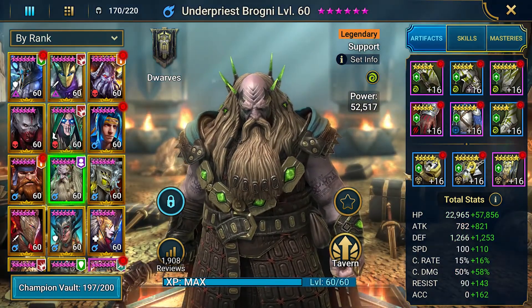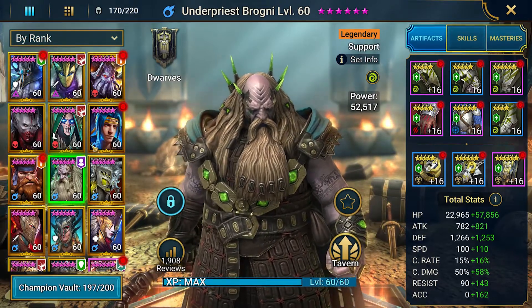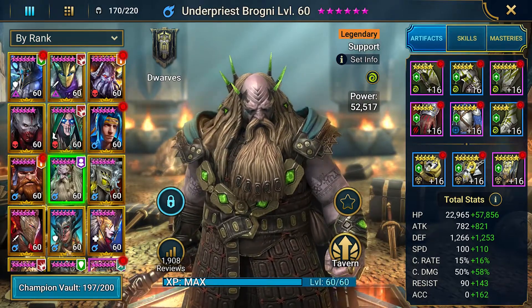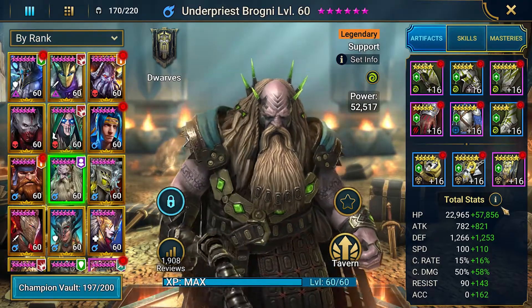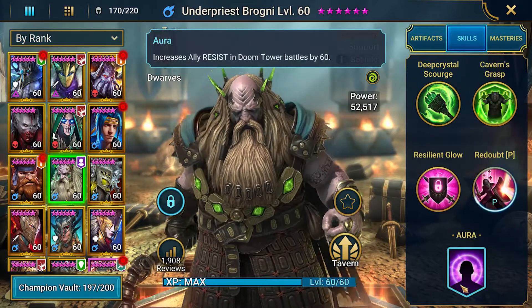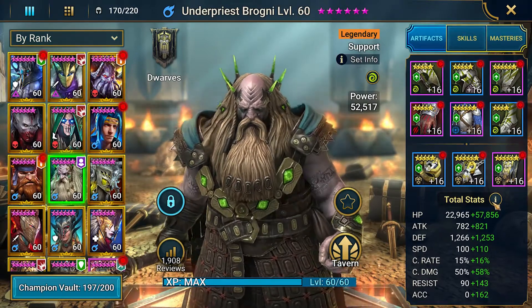We then have Underpriest Brogny — literally probably the best champion that I have currently. Him and Badal just share the mantle right now. We've also got Sail of the Drake to look at next. Brogny is in a stun set and he's putting in work: 80,000 health points, 1,600 attack, 2,500 defense, 210 speed, 31 crit rate, 108 crit damage, 233 resistance, and 162 accuracy. He is also bringing another 60 resistance in Doom Tower battles, which is super important in climbing the Doom Tower.